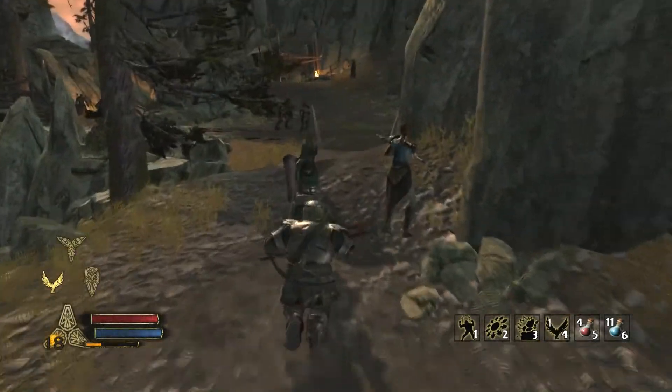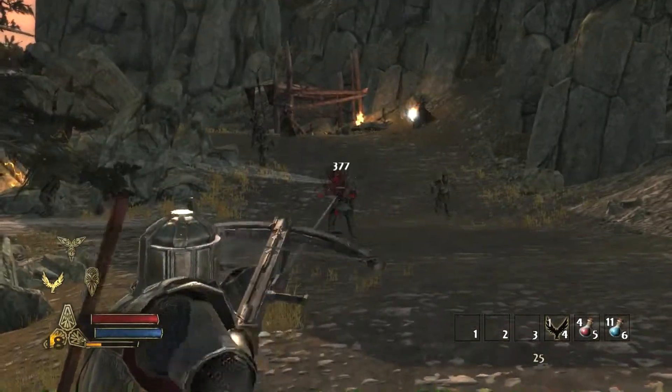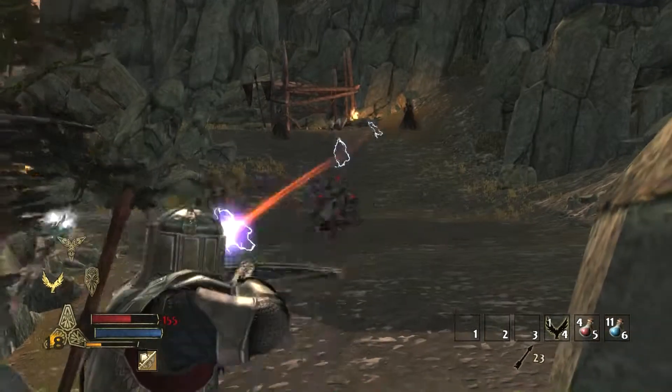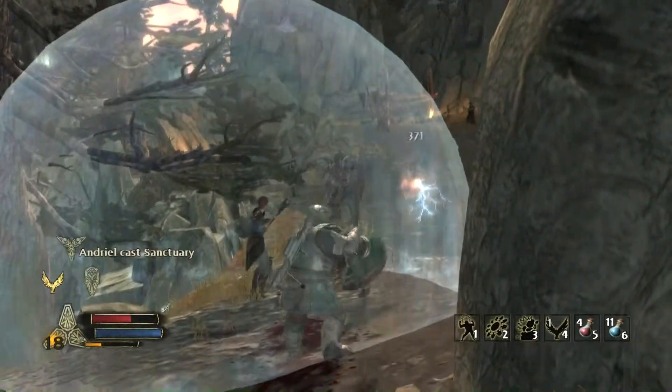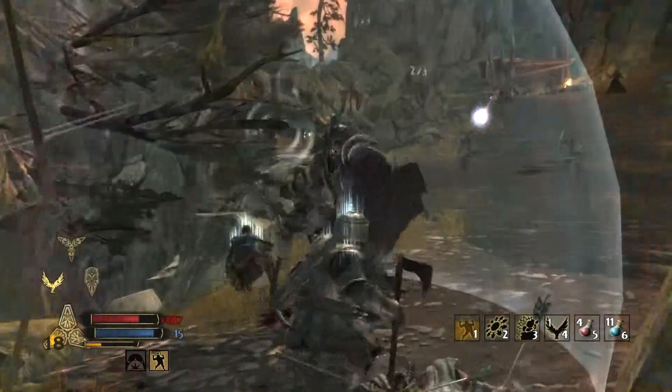Hey guys, this is XFox here, and again, this is going to be another tutorial on Grey's Pass, on how to basically get all the way into the caves and get up to the final boss here. As I've always said, I definitely always use the dwarf, for his power, and because of his rage.